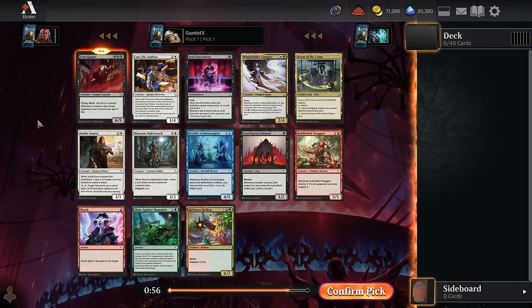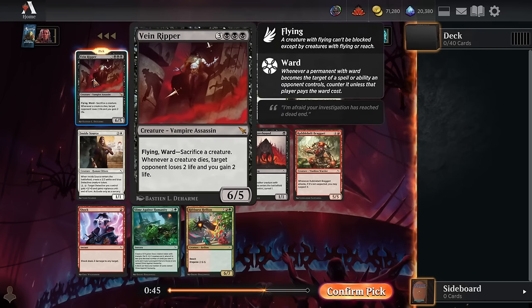Hey everybody, it's GaumletX, and welcome back to some more Magic Arena. Today we're going to be playing another premiere draft of Murders at Karlov Manor. We're going to be taking the biggest and best reason to be in black in this format, and that is Vain Ripper — triple black and 3 for a 6-5 flyer with a ward ability that forces whoever targets it to sacrifice a creature, and whenever any creature dies, your opponent loses 2 life and you gain 2 life. Busted card, really happy to start with that.